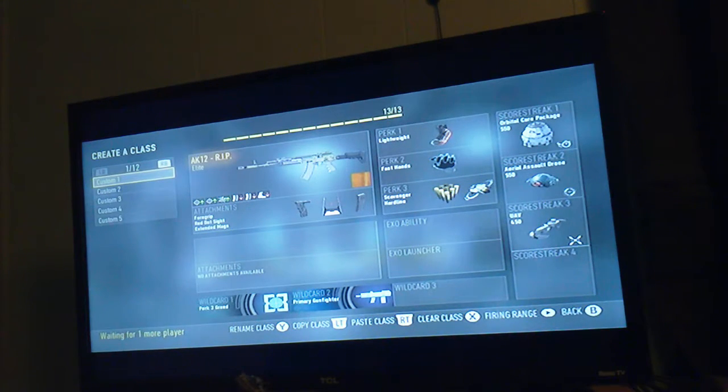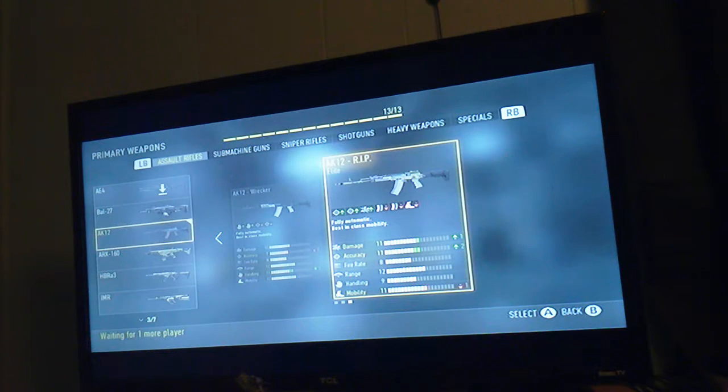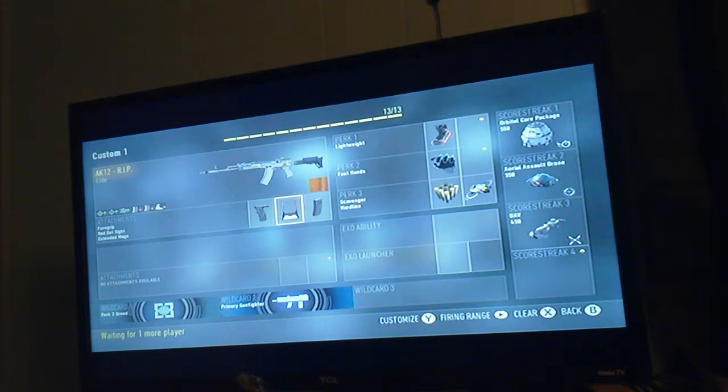In today's video we're going to be focusing on the AK-12 Rib. In case some of you don't know, it's one of the first guns that you can get in Advanced Warfare as a variant. Here are the stats — really good gun — and the attachments we're going to be rocking with it are Foregrip and Red Dot Sight.